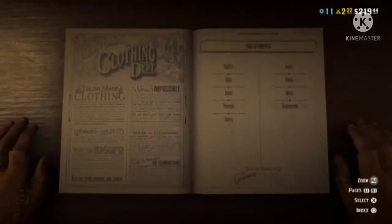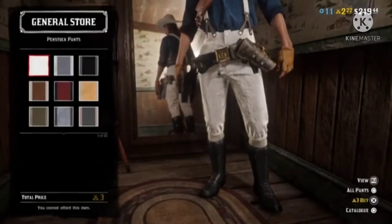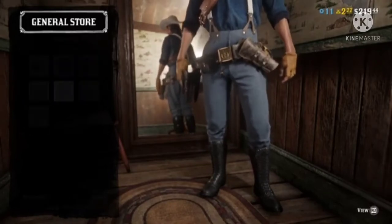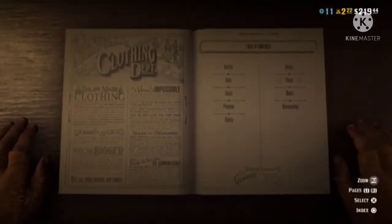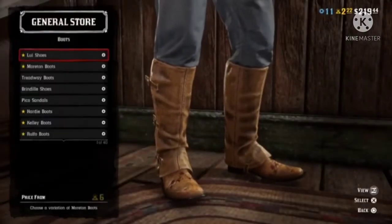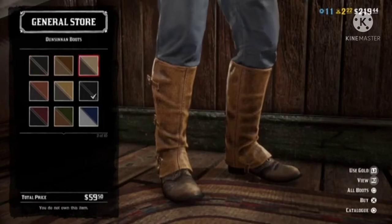Now that we're on the pants, we're just going to go down to click stamp and we're going to get the last one. Moving on to — I can't pronounce this correctly — but the dungarees.